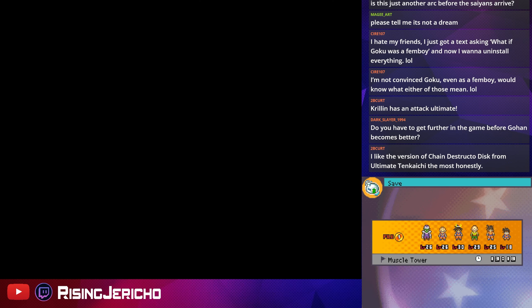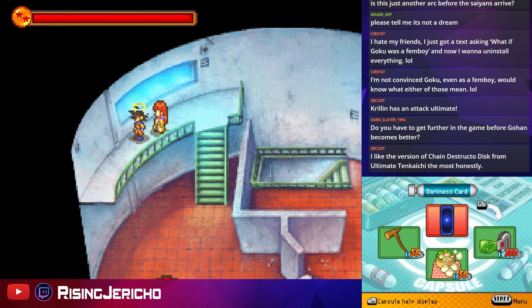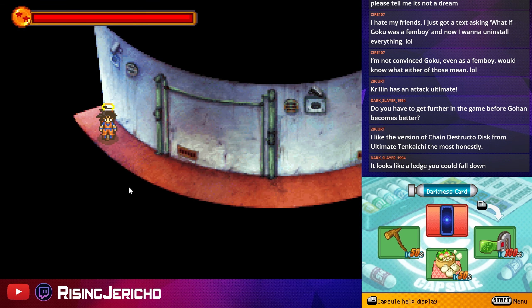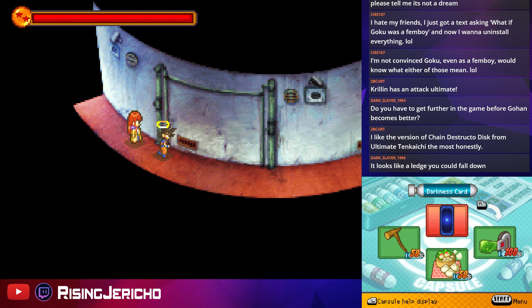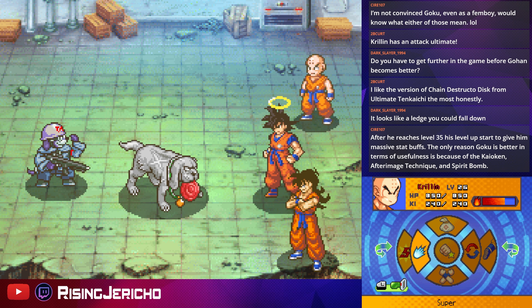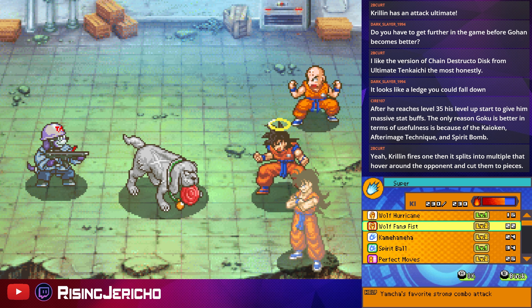I like the version of Chain Destructo Disc from Budokai Tenkaichi the most — isn't that the one where they actually float around the guy and home in? That was kind of cool. One thing that's really annoying about this game — despite liking it — is this area here. Do you see this? What does this look like to you? It looks like a guardrail or a platform without one — but no, that's actually a door. This is so badly conveyed. I got stuck for what felt like an hour trying to figure it out. Really bad conveyance.